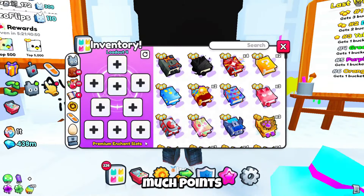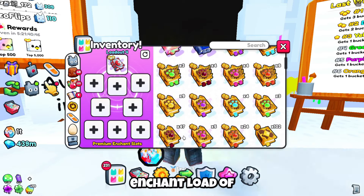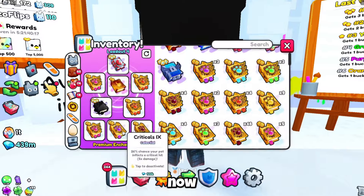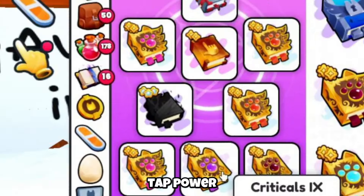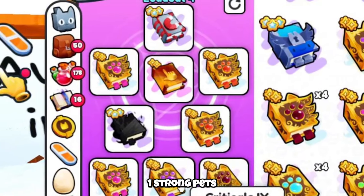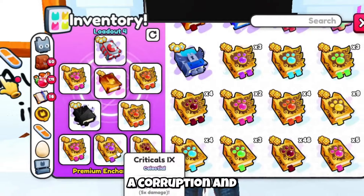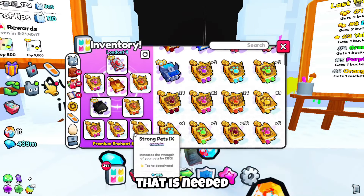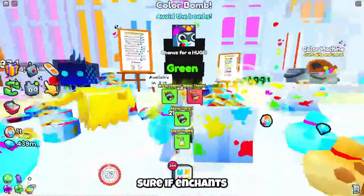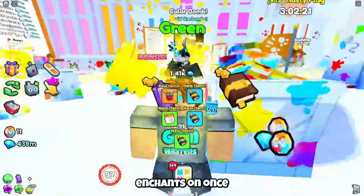I'm going to show you guys how to get as many points as possible. What you're going to have to do is use this enchant loadout. So what you want to have is one criticals, one tap power, two treasure hunters, one strong pets. You can add a corruption and a magnet — that's not needed — but you're also going to have to have a large tap, that is needed. Now I'm not too sure if enchants even work in there, but just to make sure you're safe, I would put enchants on.